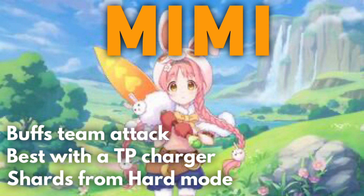Mimi is the next damage dealer on our list. She has a small team attack buff that she applies during one of her basic skill uses, and pretty good burst damage on her union break. Like others, you'd want her paired with a TP charger to use her union break more often, and time it with defense breaks. Her shards are available in hard mode. She plays a dual role — damage dealer and mild support — rounding out a team that already has its defense break and core damage set up.